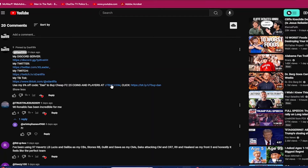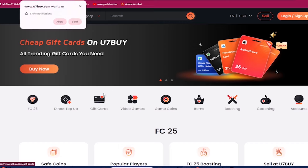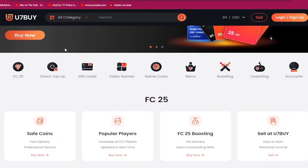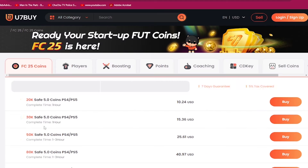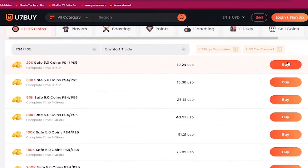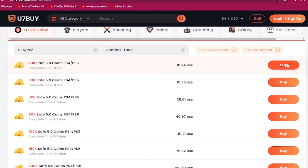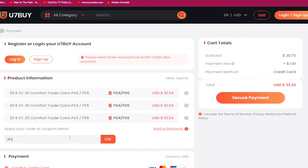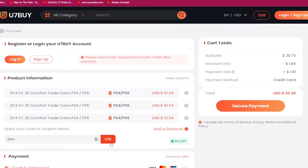If you need to make your ultimate team stronger, go to u7buy.com and buy yourself some cheap and reliable FC25 coins. Head over to u7buy.com, go to the save coins section, and use my discount code 'dan' at checkout for six percent off. Head over to u7buy.com whenever you want to purchase coins and make your team better — discount code 'dan' gets you a nice six percent off.